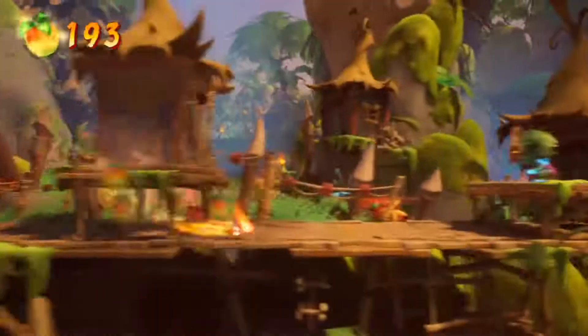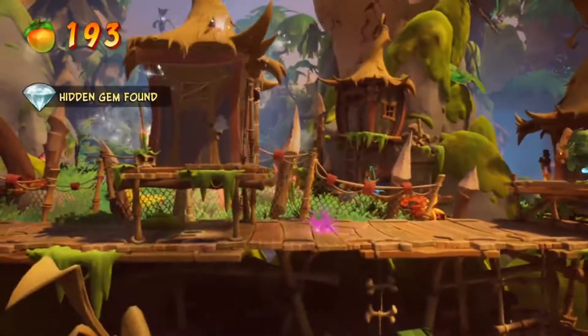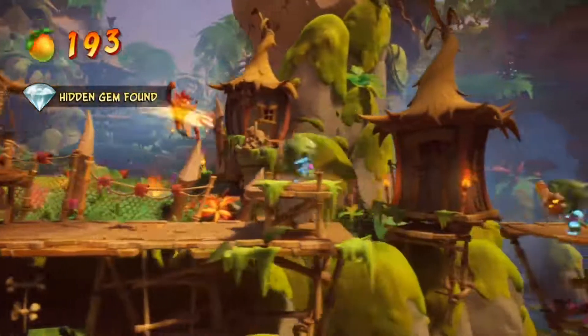Underneath this first porta-potty here is where you're going to find your first gem — you want to crouch and jump. That's the hidden gem in this round.